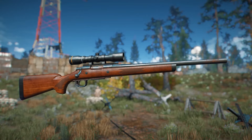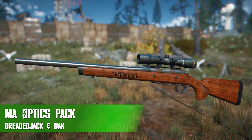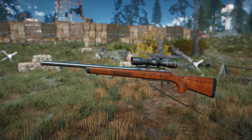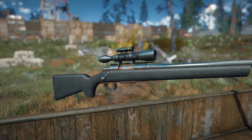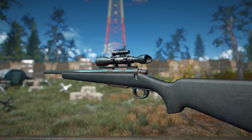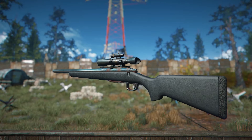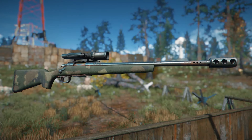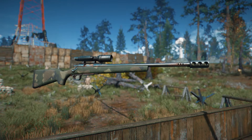Finally, there is one more mod to talk about that's going to be pretty similar to the attachment pack, but it's going to specialize in adding new scopes — and that is the M&A Optics Pack by myself and Dreaded Jake. I made all of the assets for the M&A Optics Pack, collected from various mods of mine and put into one new pack implemented to all of the vanilla weapons. The reason we're talking about it today is because the hunting rifle is pretty much always going to be used with a scope, so why not have a much nicer scope to look at? There are actually a handful of scopes — some short scopes, medium scopes, long scopes, night vision, thermal, and even a crazy-looking recon scope.